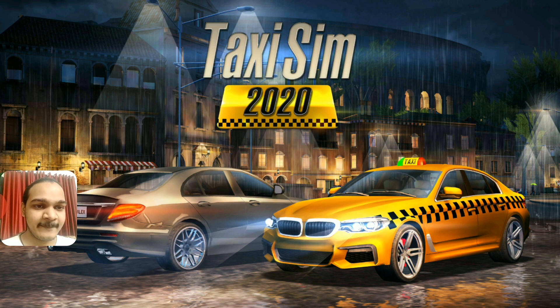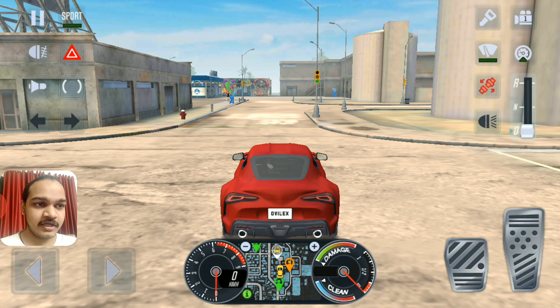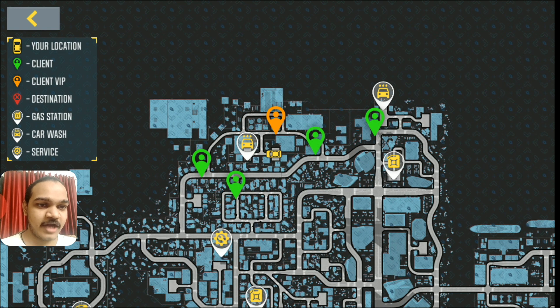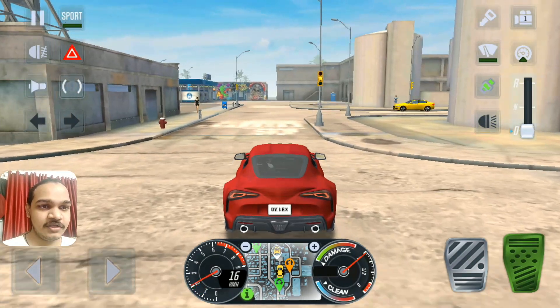Let's see how it works. Seat belts on, start the engine. In this map I see VIP clients nearby, so I'm gonna drive right over there and pick up the VIP client.